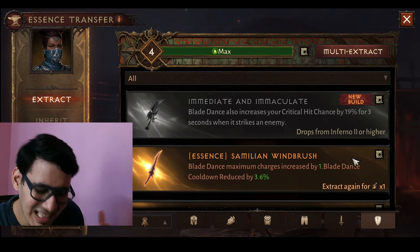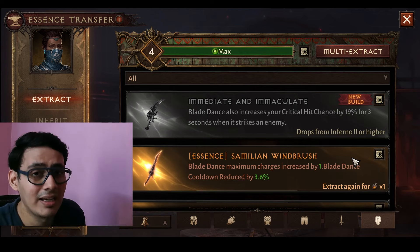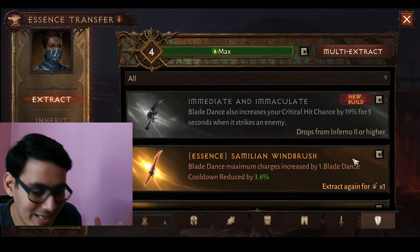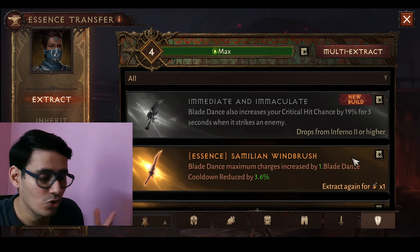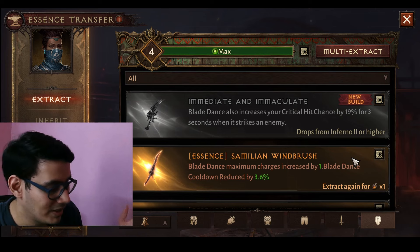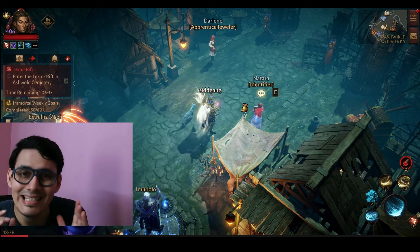The problem with this essence is that it's not an instant stun — the stun happens after two seconds, which is a bit challenging. If the stun does land, the enemy has decreased attack and movement speed while you gain more attack speed, movement speed, and critical hit chance. It can be a very good opener move, but in those two seconds before the stun you have to play well and avoid getting killed.